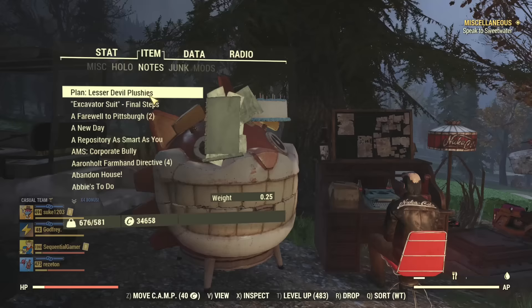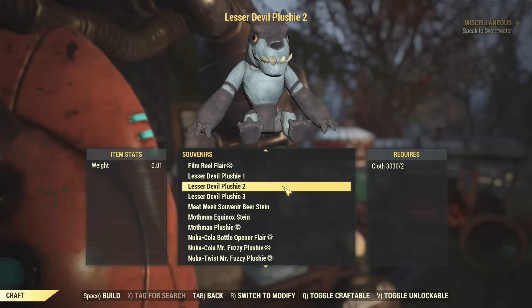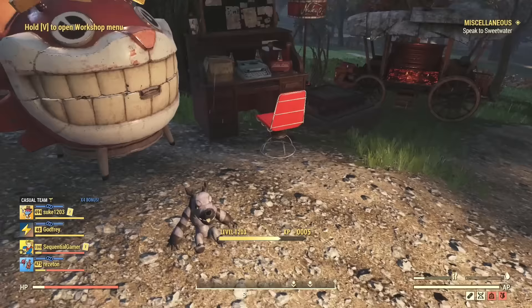We also have some plushies - lesser devil plushies. There are three styles of different colours, although two and three can look the same. One and two have the most contrast between each other, and three and two just have a colour difference. They're based on the lesser devils you meet during the expeditions. That's what it looks like when placed in the camp.